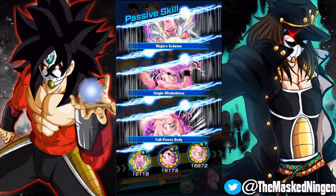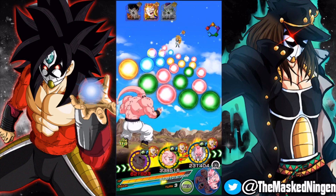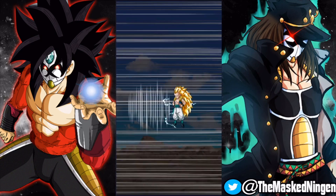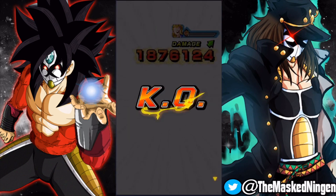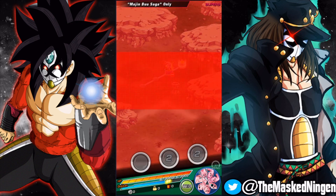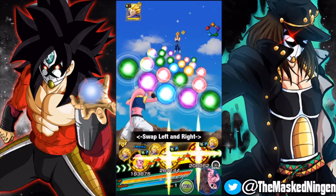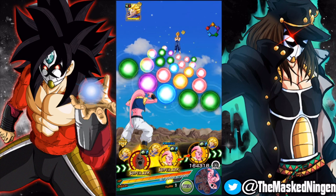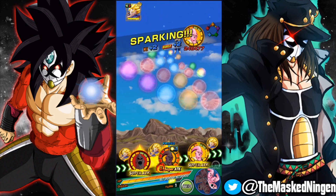We almost take out Gotenks and we've lowered his attack so he's not really going to do much. Kid Buu gets to go first so it's going to be GG. Let's grab the same type orbs to push the Dopon gauge up. At 4.57 million with Kid Buu, this is going to be a very quick run — if I wasn't recording and commentating, this team could easily set a very good time. We're only just over seven minutes in and we're getting to the final stage against Vegito.